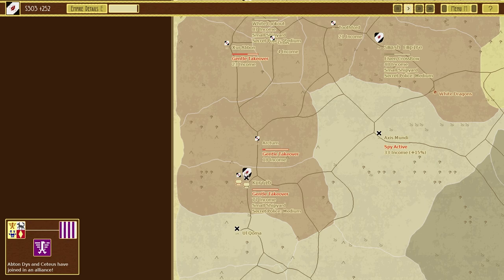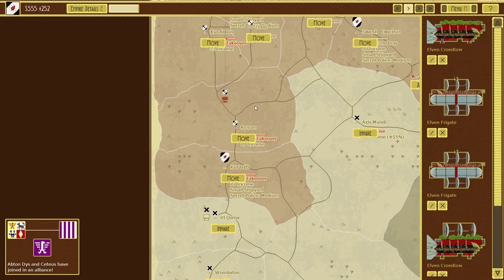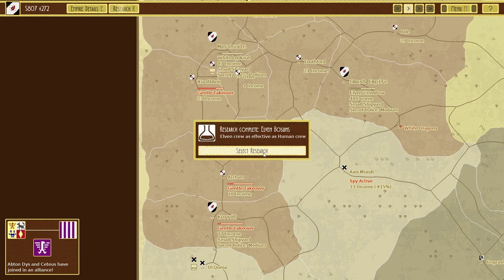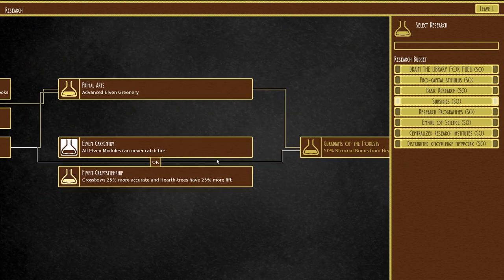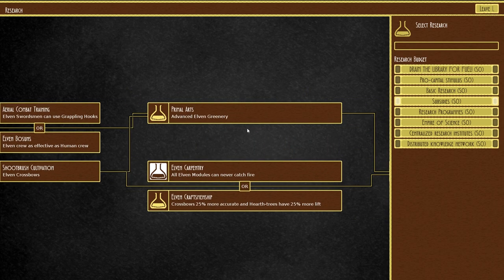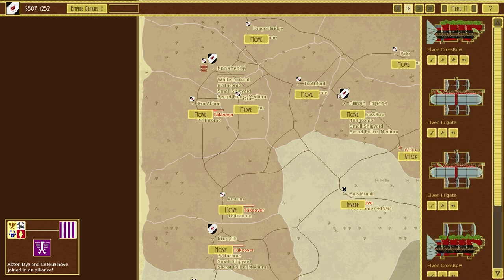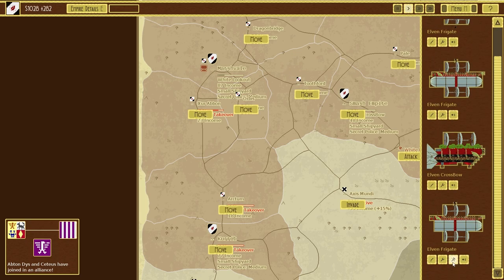Gentle takeover. I'm going to move ships back here to get fixed up because there are quite a few missing. Elven crew is as effective as human crew — okay. Let's switch to advanced elven greenery and get things fixed and repaired.